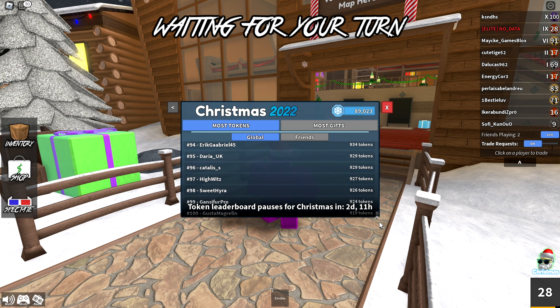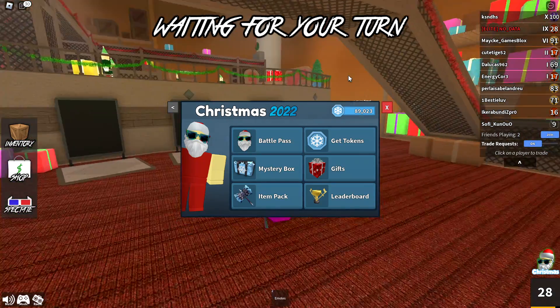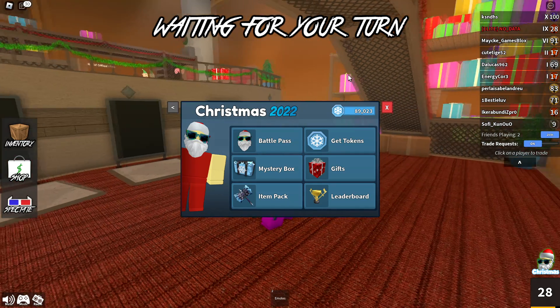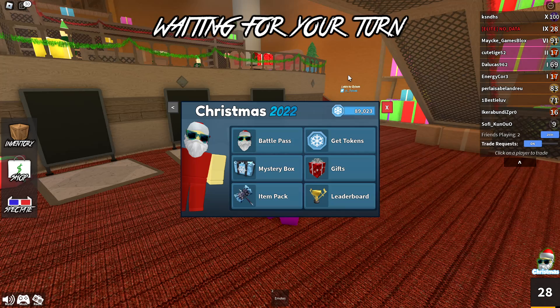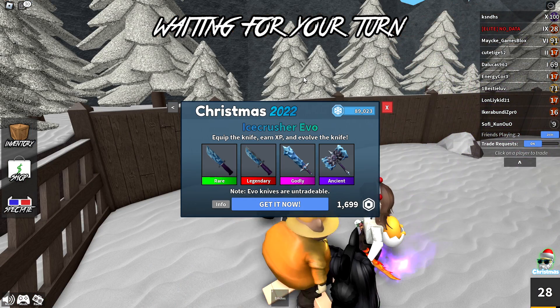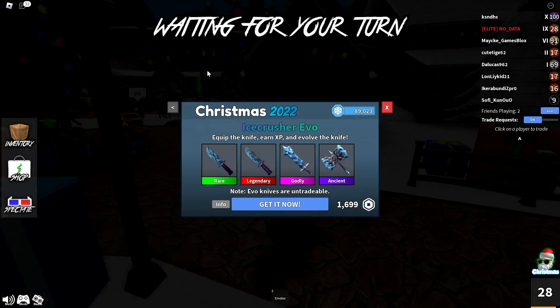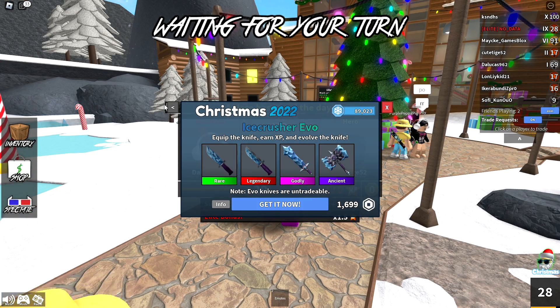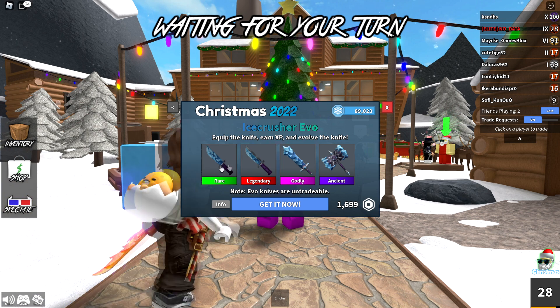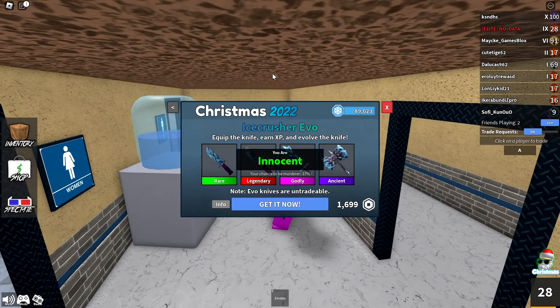During the Halloween event I went on a whole spiel about evo knives and how we probably would never get another one — they just weren't profitable or super popular. Well, we officially have an evo knife for the Christmas event. You can buy the Ice Crusher Evo for 1,700 Robux. It starts off as a rare, but as you gain XP with that knife equipped it evolves into a legendary, then a godly, and eventually an ancient. We'll definitely be buying this in a future episode.